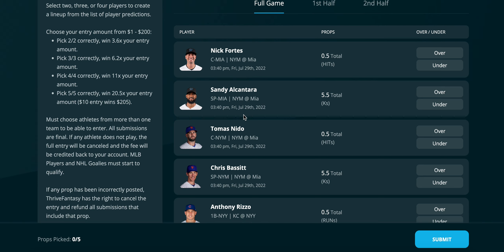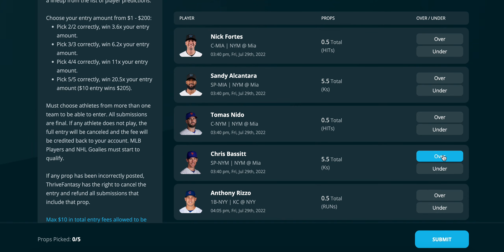There is a link in the description below to sign up for Thrive Fantasy. If you use my code 'TUFF' you get the same promo: 100% deposit match, two free $20 entries with a $10 deposit, or four free $20 entries with a $100 deposit. But let's get into it — I like two plays here.